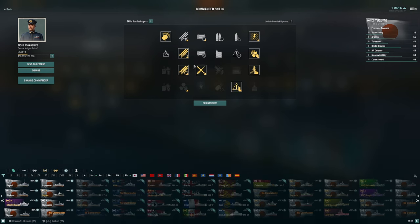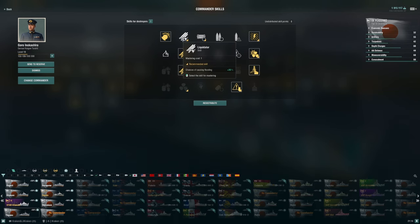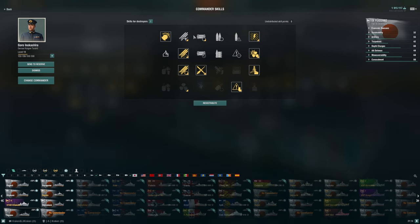Then torpedo speed — Swift Fish. You could make an argument for Adrenaline Rush before Swift Fish; I think these three-point skills are the ones you want but strongly consider Swift Fish. I have Greased the Gears for one point — never hurts. If you want to maximize flood chance instead, go ahead; Japanese torpedoes have a high enough flood chance that you'll get some value, but the incremental change is less than about 10%. You might also consider Consumable Specialists for a slightly quicker reload on smoke or engine boost. I would not bother with Gun Feeder or Incoming Fire Alert.